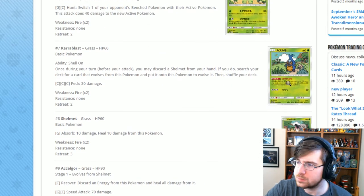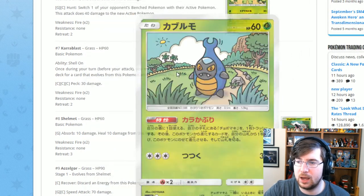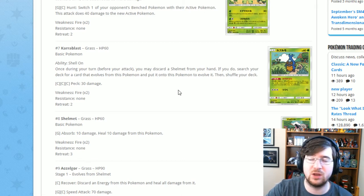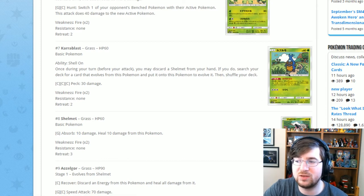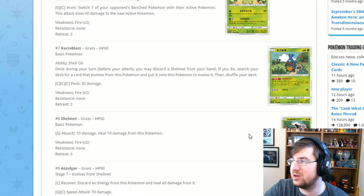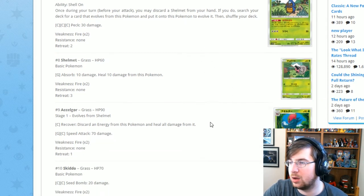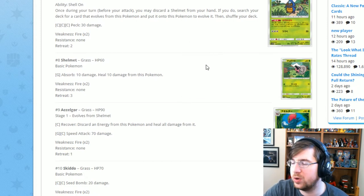A quick note on Carablast: it has the ability Shellon — once during your turn, you may discard a Shelmet from your hand to search your deck for an Evolution card that evolves from this Pokémon. If you're running Carablast for Excadrill in pre-release, make sure you have at least one or two Shelmets so you can potentially evolve on turn one or two and get those Steel energies going.